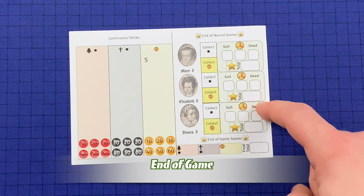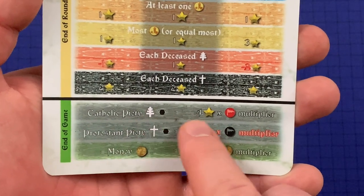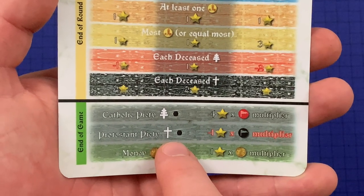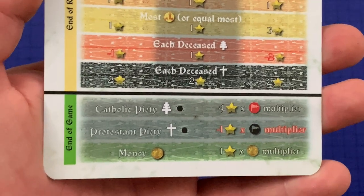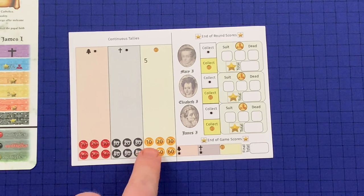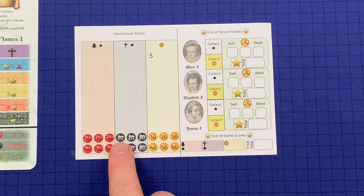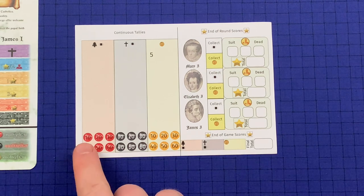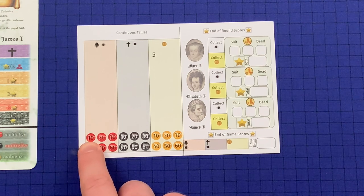After all three rounds are played and scored, apply the end-of-game scoring found in the green box at the bottom of your role card. For George, you score extra victory points for Catholic piety equal to four victory points times the highest multiplier pennant, negative four points times the multiplier for Protestant, and one point times the multiplier for money. You're multiplying by the number of pennants checked off, not by the number inside the pennant — so if you only had one pennant checked off, you multiply by one, not by 10. If you never reached 10 at any point, your multiplier is zero and you score nothing for that value.